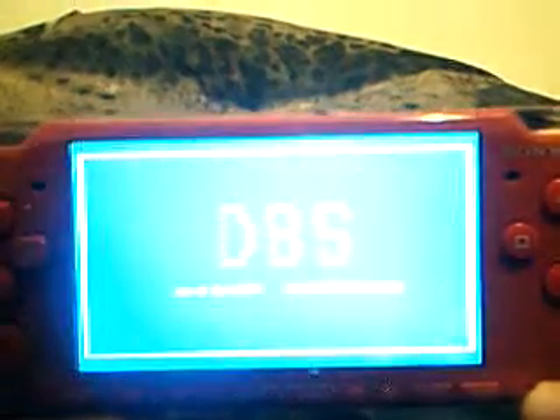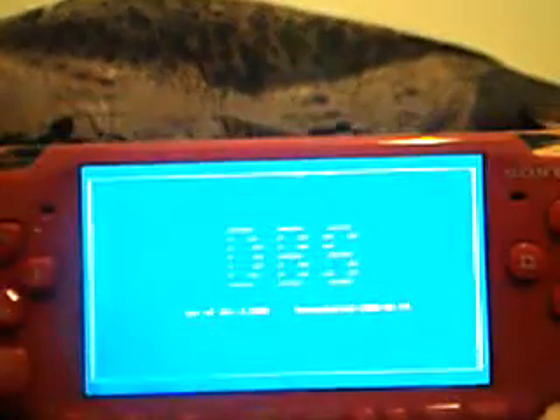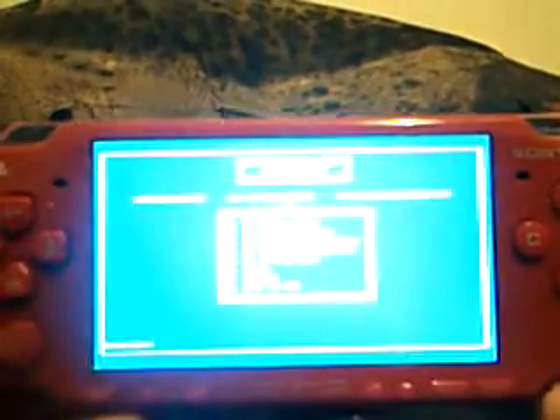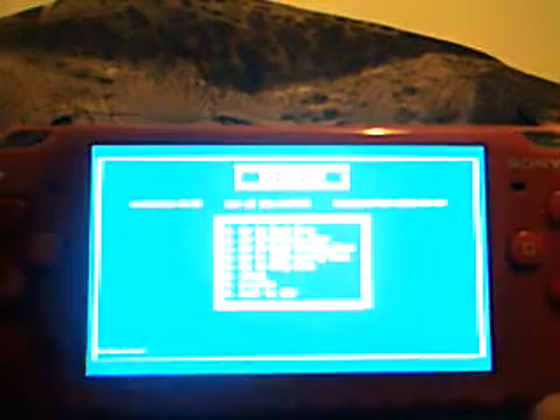Okay, so the screen says DBS and soon it will tell me to type stuff in. The keyboard on this is very confusing and it took me forever to figure out how to switch the letters to numbers, so you can type in the numbers of what it asks you here. It says: go to boot menu, number one.